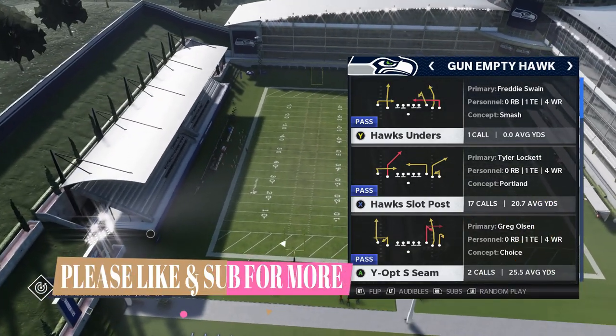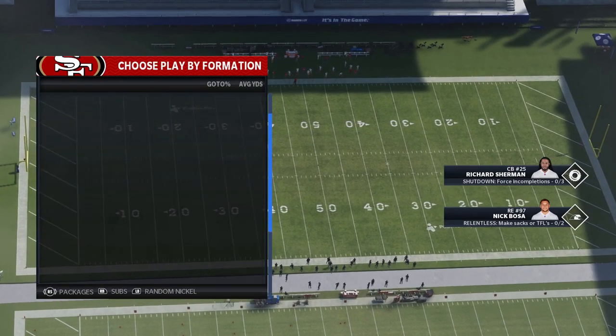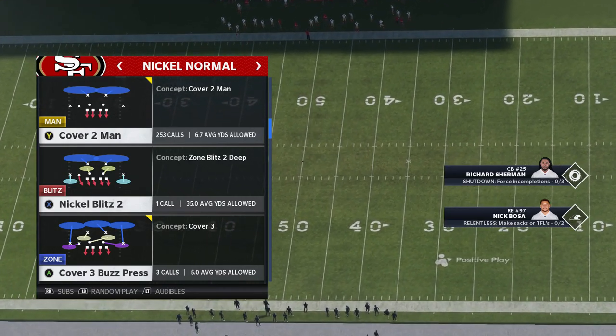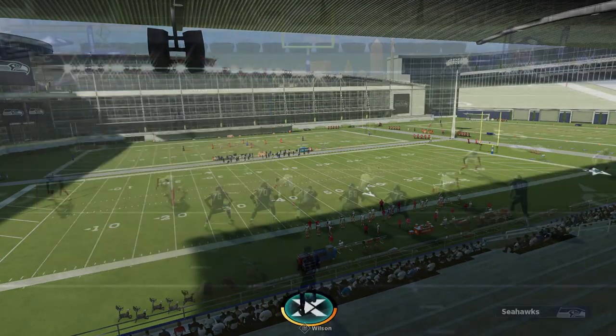If you want to see more stuff out of the Seahawks, or you just want to help me out, hit the like button and let me know in the comments section. Let's go ahead and pick the play. We'll start off against cover 2-man because that was the original reason I picked it. I think I'm only going to go over one, maybe two plays in this video just to keep it fast.